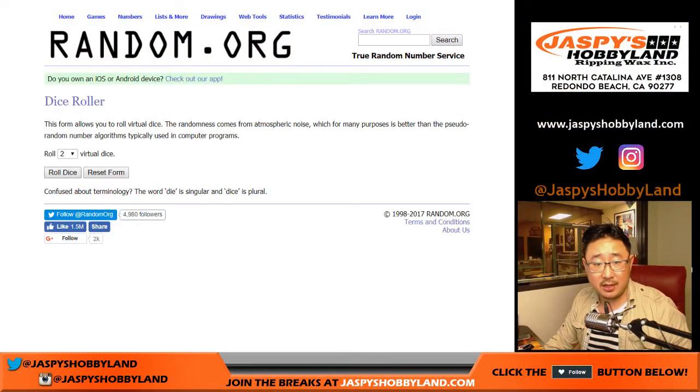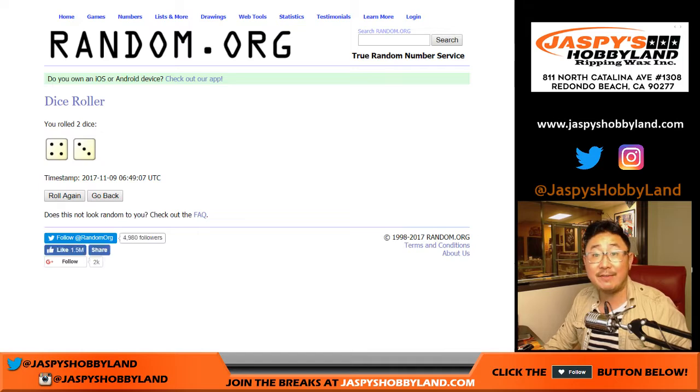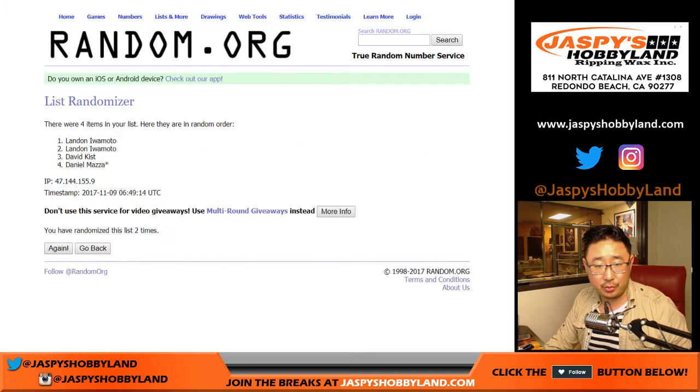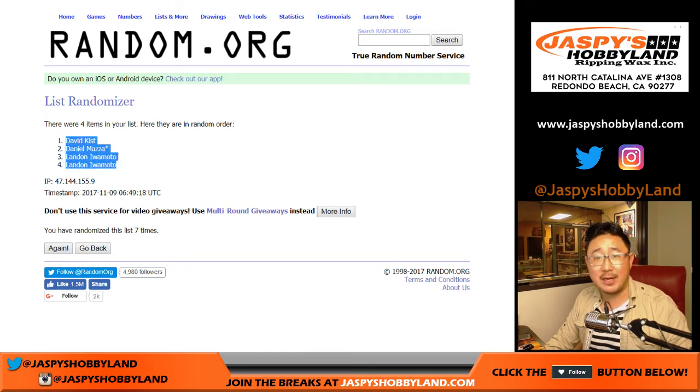So now let's randomize the two lists seven times. Names first, 4 and a 3. He was awfully nice, Curtis. I'm going to sort out what he's going to give away and then do the randomizers for all of that for breaks 1 through 12. So Dave, Daniel, Landon — Landon after seven times.